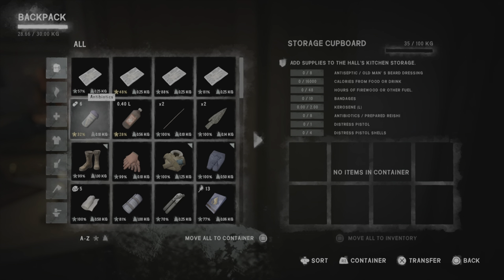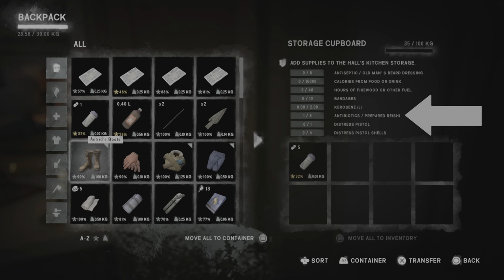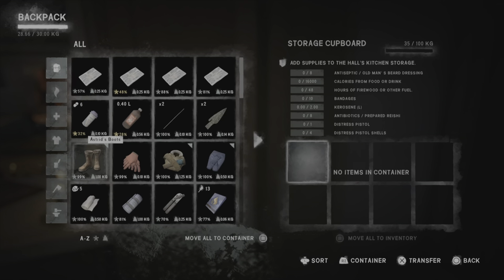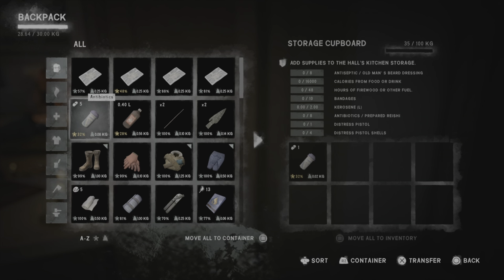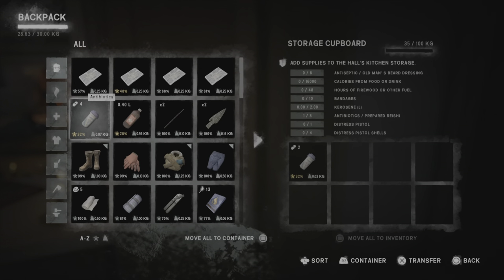Antibiotics — it says eight needed, and I've only got six. Let me give you four more. Wait, it says one — I've given you five. Transfer one — that doesn't count as one antibiotic? Why doesn't it count as one antibiotic? It looks like antibiotics to me. Two counts as one — very strange. Antiseptic, eight — that counts as one. All right.